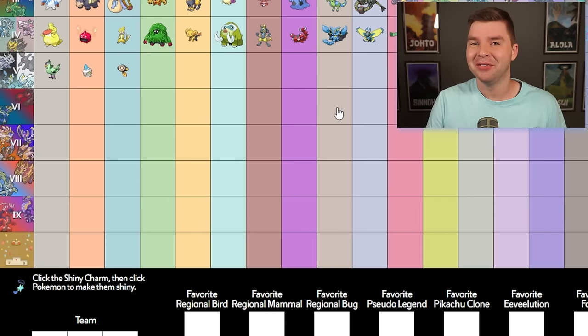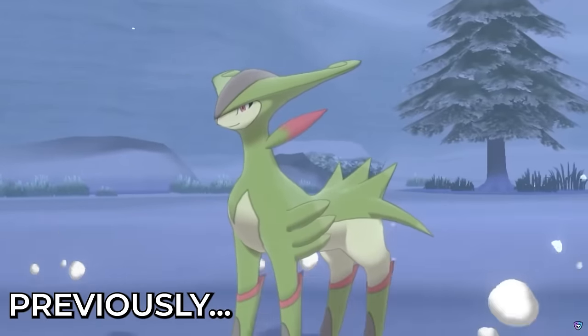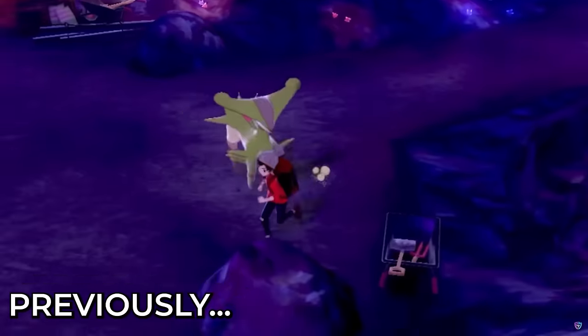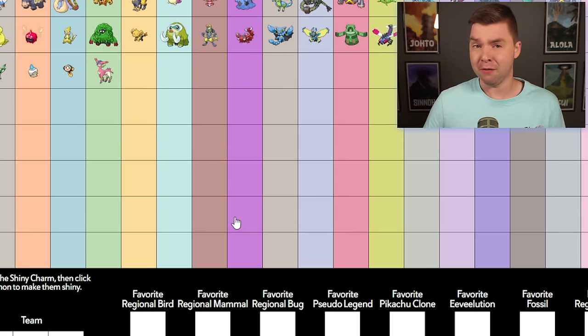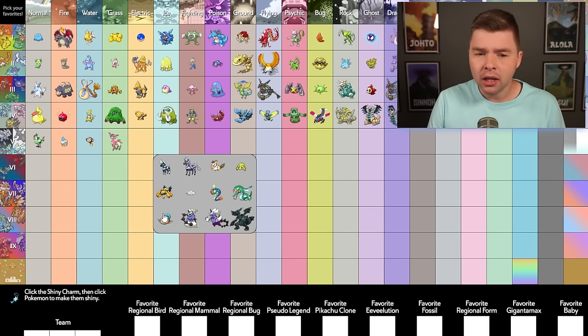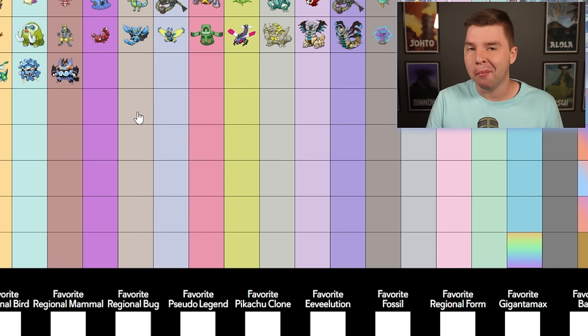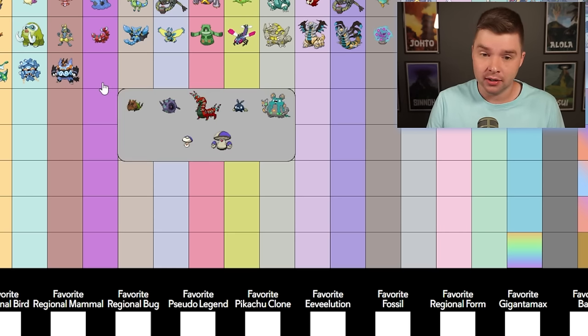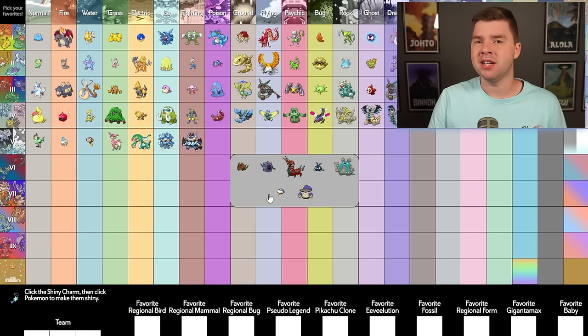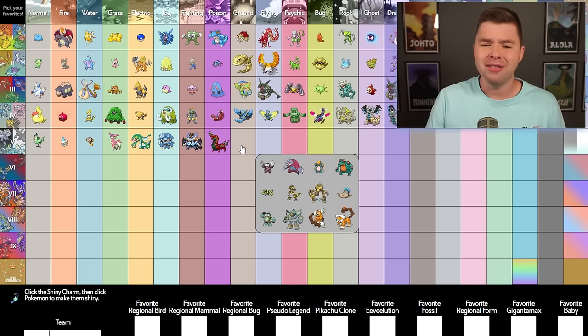Water — I really like Tympole. Grass — I think my answer would have been Ferroseed or Cottonee earlier, but shiny Virizion has really grown on me. It was one of the first shiny legendaries I ever got in a game, and it's become a bigger part of my lore. It works perfectly for the Pokémon itself. Gotta be Virizion. Electric — I do like Stunfisk's shiny, but I think it's Eelektross. Ice — Cryogonal. Fighting — this is where we get the Emboar. It's a really good shiny. Poison — I don't know if it's Scolipede or Whirlipede or Amoonguss, but I'm gonna pick Scolipede for now. Ground — I do like Golurk a lot, I also like Krookodile. I think it actually is Golurk — it's a really, really cool shiny.